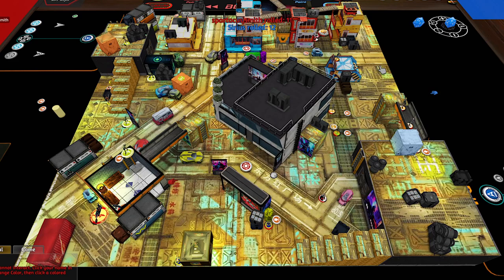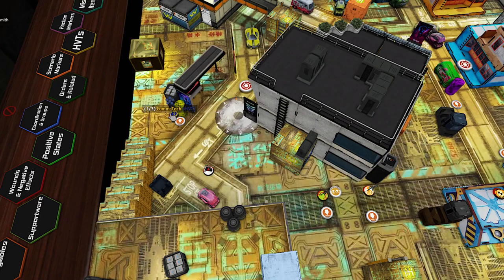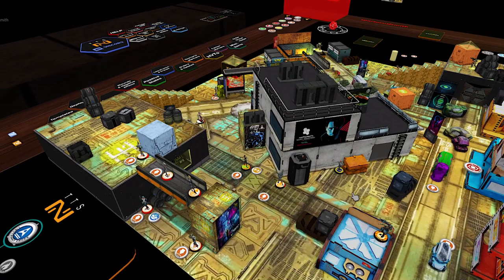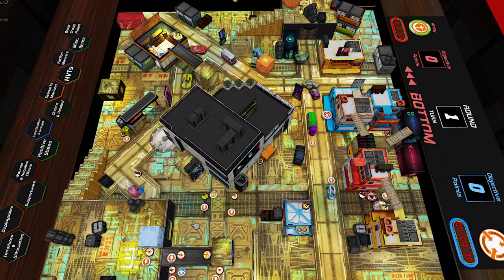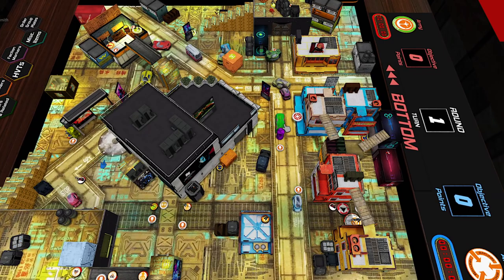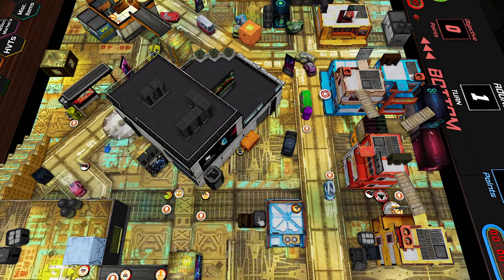Kyle won the roll and chose to go first, so Kevin obviously picked deployment. Players are moving around already, but I'll run you through what's happened so far. Through deployment across the midfield, there's one of Kyle's HVTs here, a camouflage marker, another camouflage marker inside the building, another HVT here, and then another HVT here which is excellently positioned, and another camouflage marker here — a little in the open, but this table is open by my standards. Pretty solid positions overall.